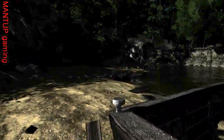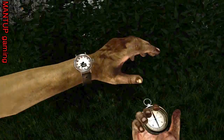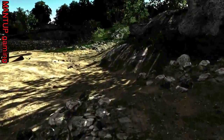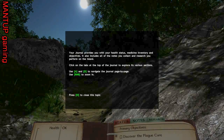There's a boat with a paddle. Butterfly! Can we catch the butterfly? We can check the time. Press tab to open your journal. The journal provides you with your health status, medicine, inventory, and objectives. It also includes all the notes you collect and research you perform on the island. Click on the tabs at the top of the journal and explore the various sections.